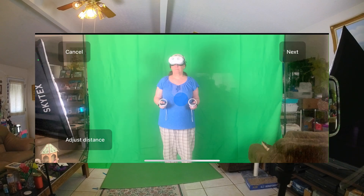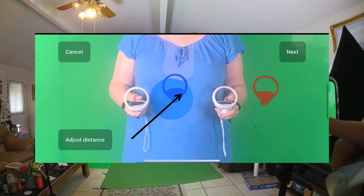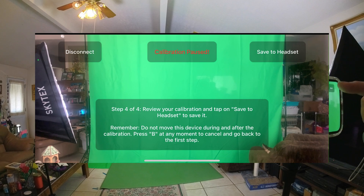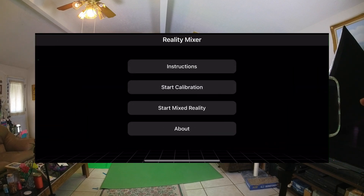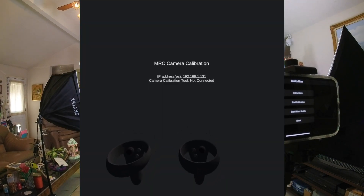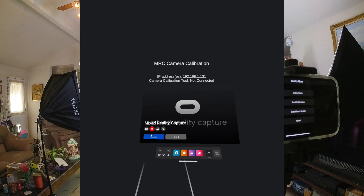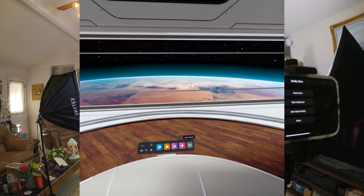Click OK. I'm going to expand this a bit. This blue dot right here — I want to move it and line it up with my controllers as well as I can. Click Next. I'm going to save it to the headset. Click OK. I'm going to come back into virtual reality, click both the menu buttons again, and quit Mixed Reality Capture. Then I'm going to start up my FitXR game.